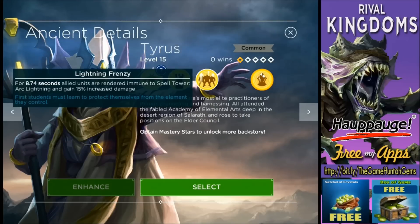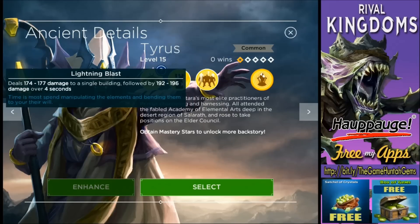The first ability is called Lightning Frenzy. For 8.74 seconds, ally units are rendered immune to spell towers' Arc Lightning and gain 50% increased damage. So be careful — it only makes you immune to the spell tower's Arc Lightning. If you see somebody with all those spell towers in the base, it's a good idea to use Tyrus to get your units immune and gain that 50% damage boost.